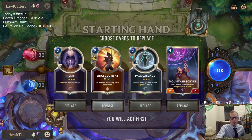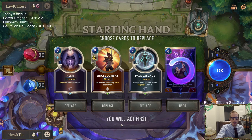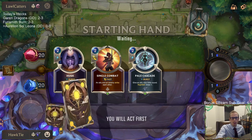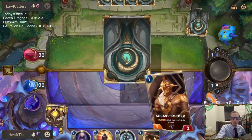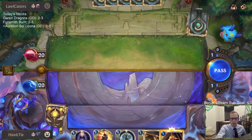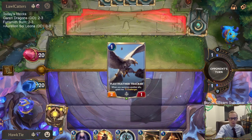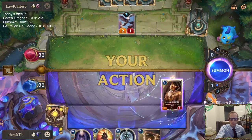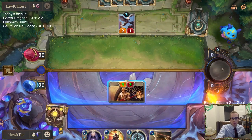None of these cards are necessarily bad. I'll get rid of the Mountain Scryer since the body size is a little too small, but I kind of like all these tricks. Having spells is really important against Shen/Fiora. I don't really have any units right now, but we can find units.